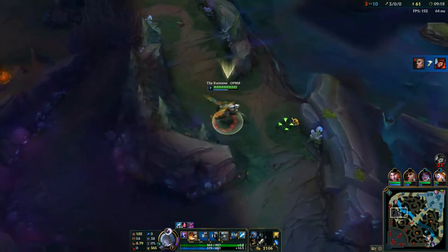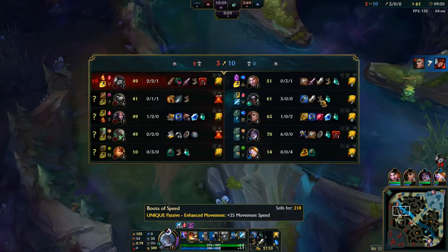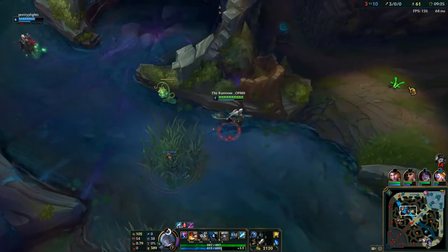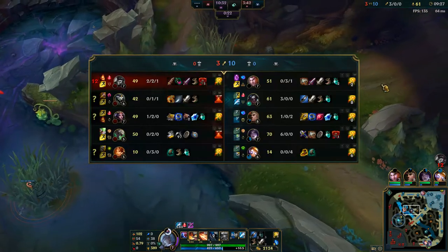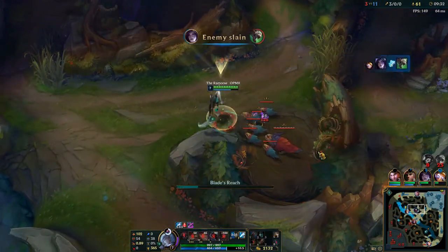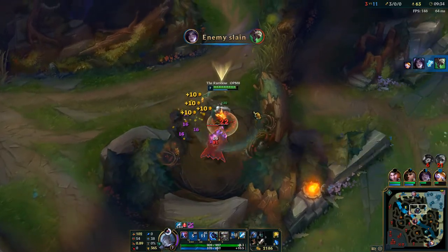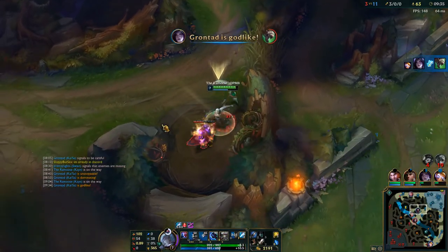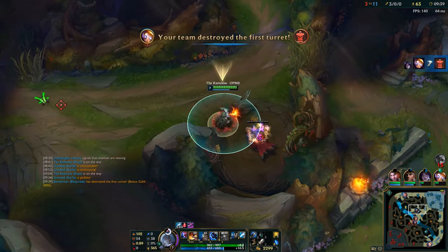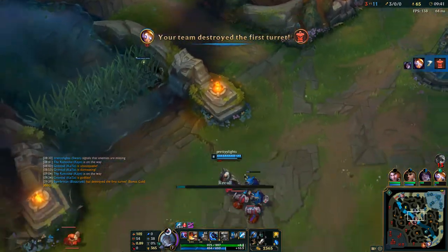I'm just going to let it go. I was going to smite but Rengar might be there — I haven't seen him and I don't want to deal with a fed Rengar. There he is, level 6. I'm 3-0 and I still have a lot of gold. I'm clearing these because I don't want Rengar to counter jungle me. 42 CS to 63 — we're pretty much stomping this game, which is good.